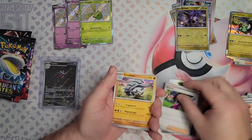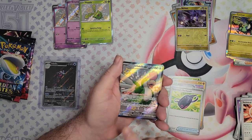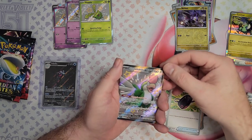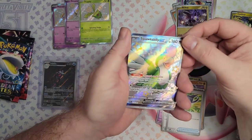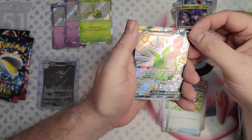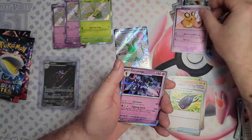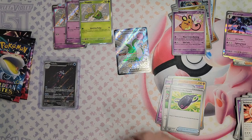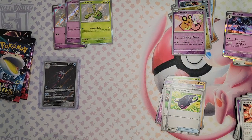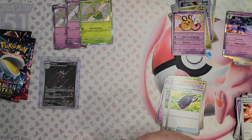Hopefully it's the same kind of hit rate as 151, because I really enjoyed that. And there we go — talking of hits: Squawkabilly EX! Nice, these cards look so good. I've got a light above so hopefully it's doing it justice, but that is a nice looking card. Dedene and a Suralooch. That's a full art, so we will go — sleeve and top load that one.